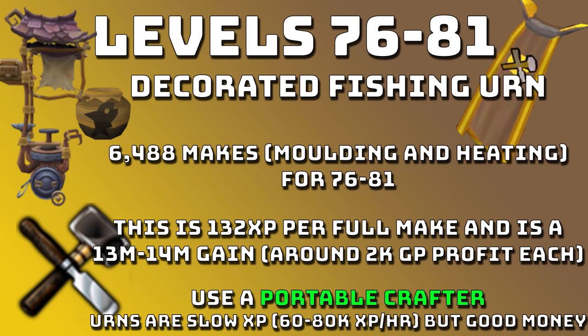From level 76 onwards this is where urns get really good. You can make Decorated Fishing Urns which are around 2k GP profit each — which is insane. You need to make 6,488 of these urns, including moulding and heating, for levels 76 to 81. This is around 132 XP per full make with a portable crafter, and you'll make around 13 to 14 mil from these 5 levels. Urns are slow at 60 to 80k XP per hour, but amazing money — around 1.5 mil per hour.